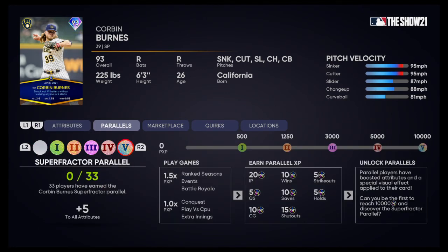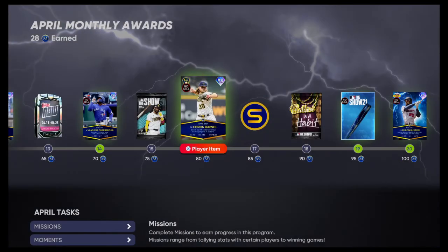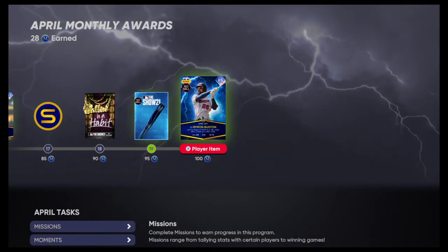Looking at the parallels — you can see 33 Super Fractor. You can definitely tell that people like this card, and he's a good one. But the best card in the set is Byron Buxton.